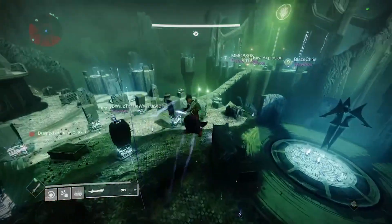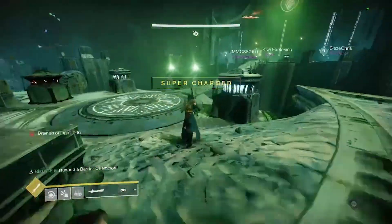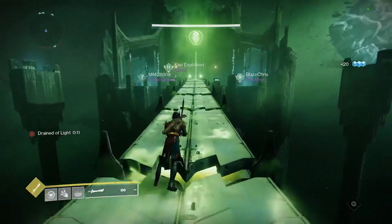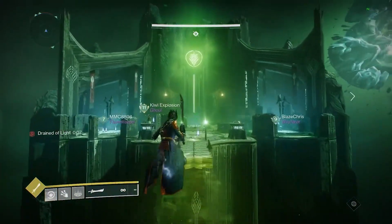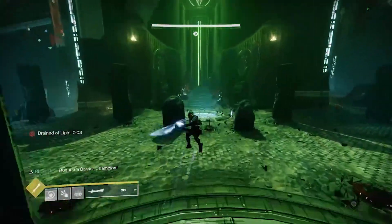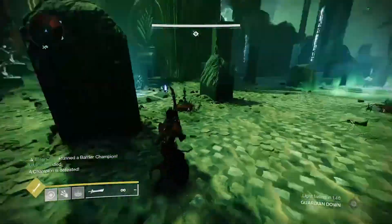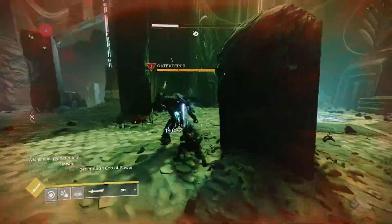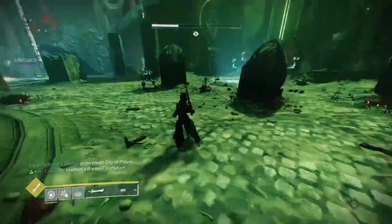Remember you're going to need anti-barrier weapons here. I like to use Xenophage or heavy machine guns as my heavy to take out ads quickly. Strand is also pretty nice here, but so is Solar for the healing abilities, so it doesn't really matter on Master difficulty. Also remember there will be Unstoppable Ogres at the end, so keep that in mind. It's also not a bad idea to have one player — maybe the chalice player — use Tractor Cannon, healing grenades, and/or a blinding grenade launcher to help the sword-bearing players kill the gatekeepers on Master mode.